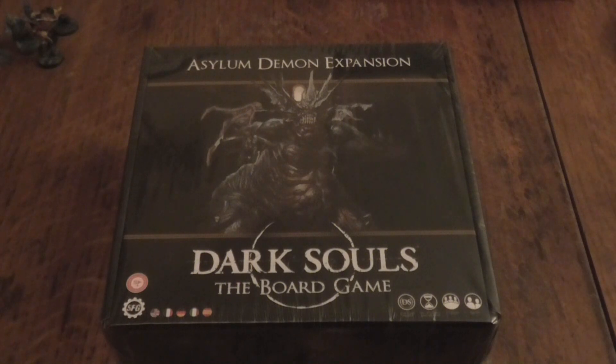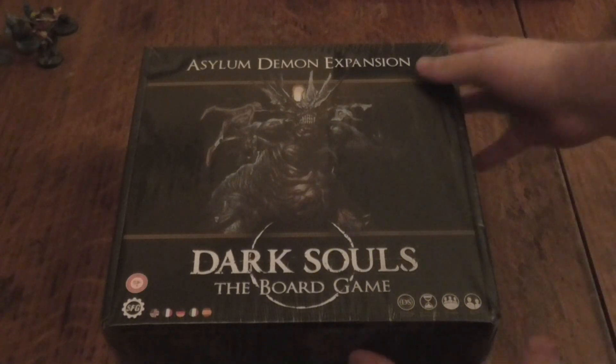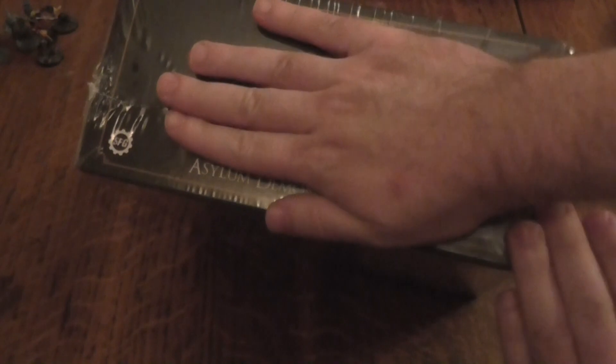Hello everybody, my name is Light of Hand and today we're doing an unboxing for the Asylum Demon expansion for Dark Souls the board game. Just like Dark Souls the board game, this is quite a fat box, especially for an expansion, but I'm going to open this up.